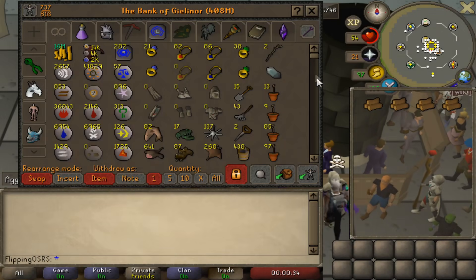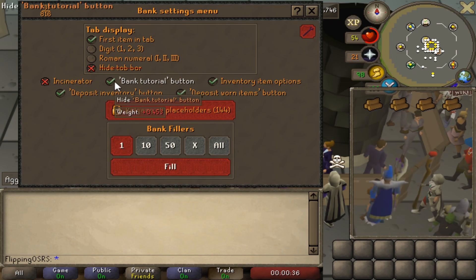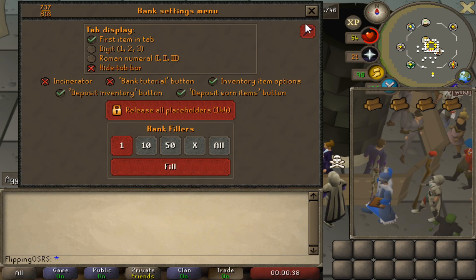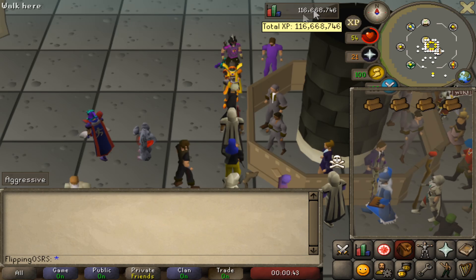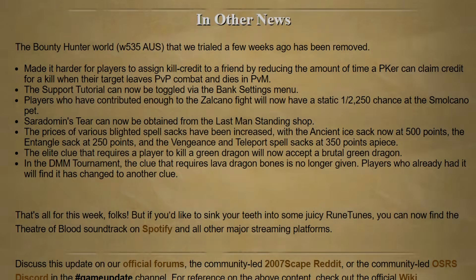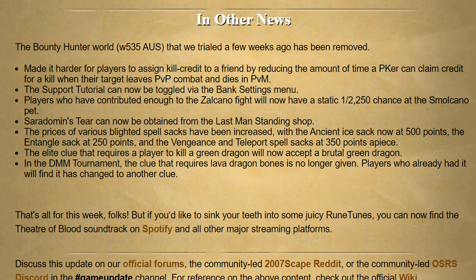They also made a few other minor changes. The most important one, which people were complaining about the most, is that the support tutorial can now be toggled via the bank settings menu — meaning you can turn off that little question mark in the top right corner, which I'd highly suggest doing. The Cerberus tier can now be obtained from the Last Man Standing shop. The prices of blooded items have been recosted again: the Ancient Ice sack is now 500 points, the Entangle sack is 250 points, and the Vengeance and Teleport sacks are now 350 points each. As always there are other minor quality of life changes and bug fixes, and that's pretty much it for content updates this week.